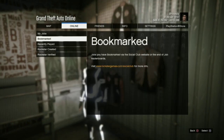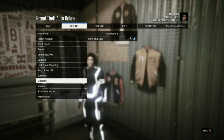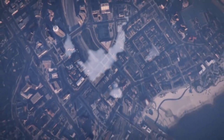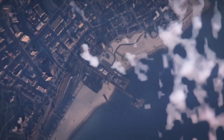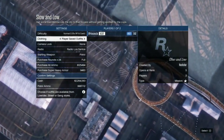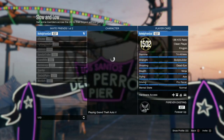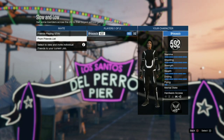Next, you are going to go to Online and start up a mission called Slow and Low — I will leave the job link in the description. Go ahead and make sure clothing is set to Player Saved Outfits and invite a friend.